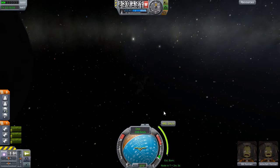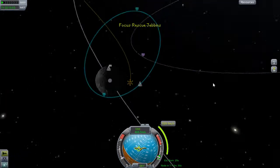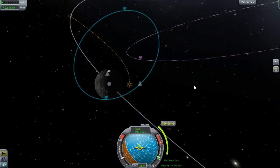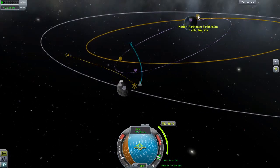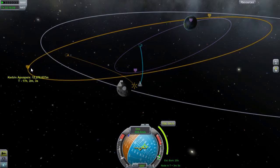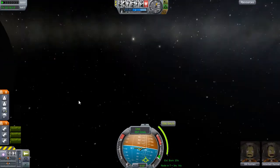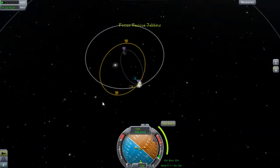So we're just going to do it by the seat of our pants. I'm like, stuff this maneuver node - let's thrust and go find prograde and just get out of Munar orbit. If we can get away from the moon and get around Kerbin, we're at least closer for Bob to come and rescue Bill and Jeb - which is obviously the next mission from this point.